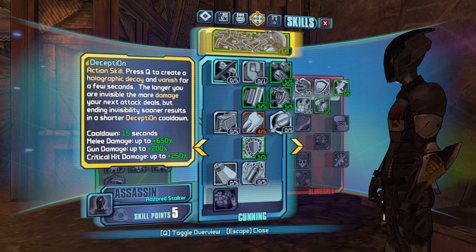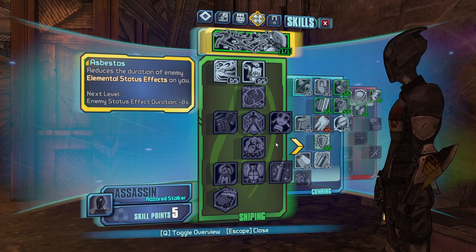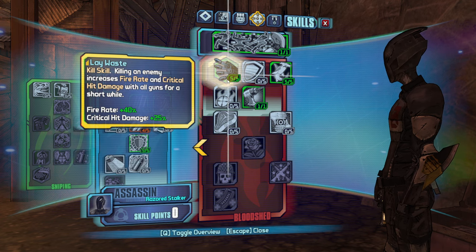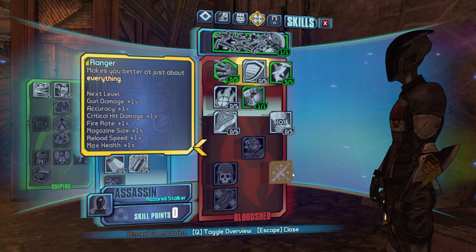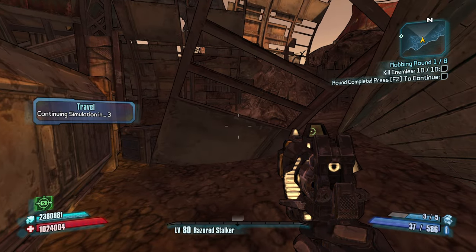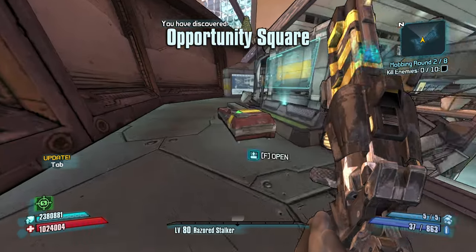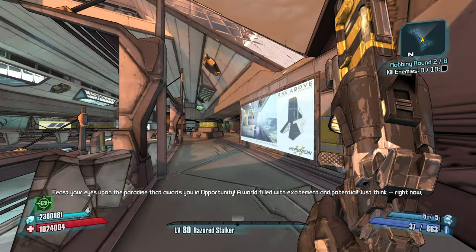Cowboy rifle. For our next five, at some point I gotta get down this skill tree — or maybe I don't. I want Do or Die, give me some more grenade damage. Giant enemies drop legendaries? Oh, okay, I don't want to make it too broken then.